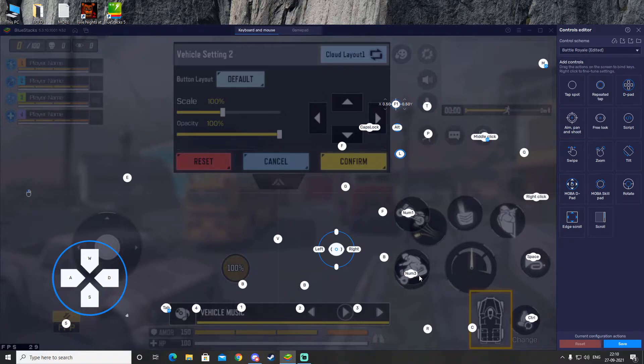That should be it for the bike. There are a few more settings here. The top one might be acceleration or brakes — I'm not entirely sure. On the left hand side you can also see there's a flare button for the helicopter, so we're going to set that flare key for the helicopter.